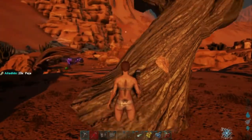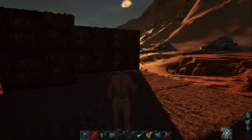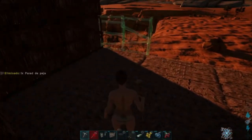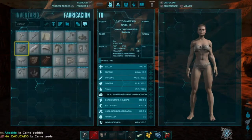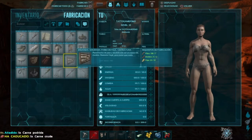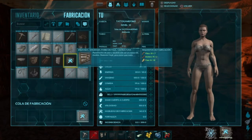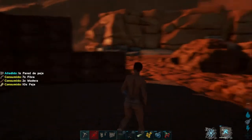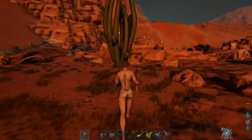Es bueno hacer las estructuras de doble pared porque hay armarios que son altos, y teniéndolos así de forma bajita pues no van a poder entrar, y solo podríamos hacer cajas de almacenamiento. A la hora de la verdad las cajas de almacenamiento tienen muy poco espacio, mientras que con los armarios de almacenamiento pues son mucho, mucho espacio.